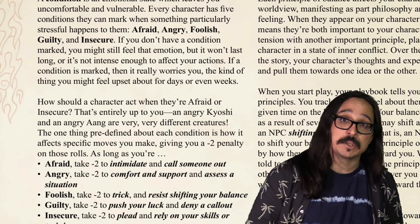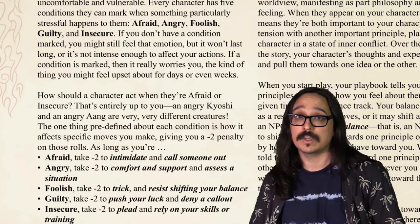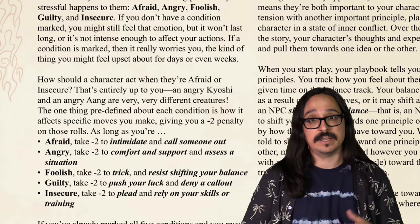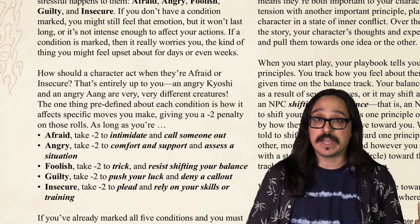Every character also has a list of five conditions that reflect how your character is feeling and impose a penalty — usually minus two to certain moves. The conditions are afraid, angry, foolish, guilty, or insecure. There are different things you can do to clear these conditions, but if you get all five, it's going to be hard to keep fighting.